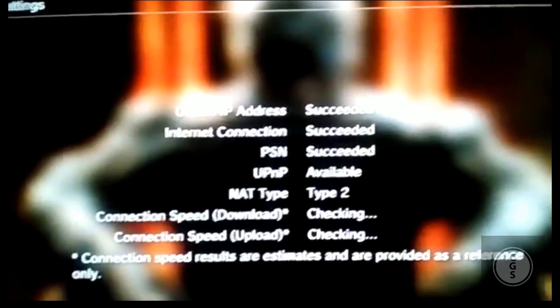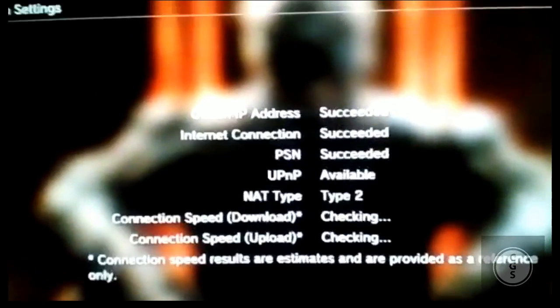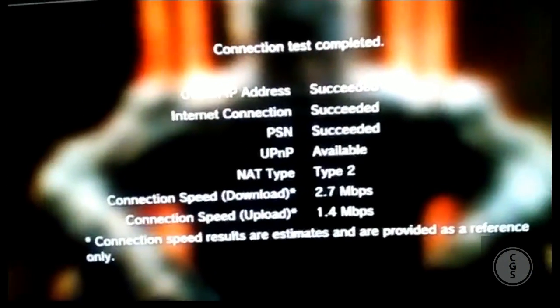Right now only about two people are using the connection in my house, so it's connecting really fast. It's connecting to OpenDNS and checking the speed, which takes a little bit of time. As you can see, we're getting 2.7 megabytes.